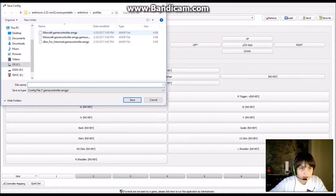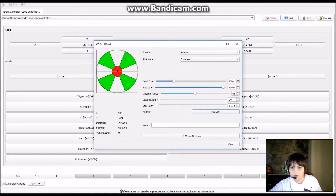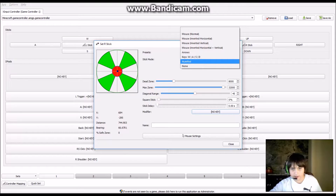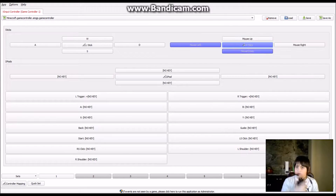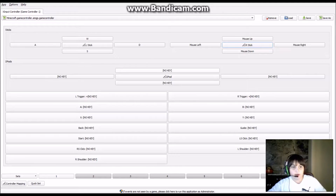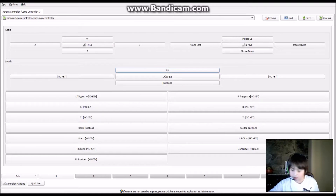I accidentally set the right stick to arrows — I want to set it to mouse so that when I move the stick it will move the mouse cursor. Okay, so now let's configure this for Minecraft.